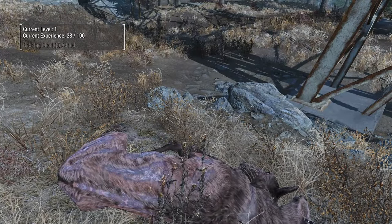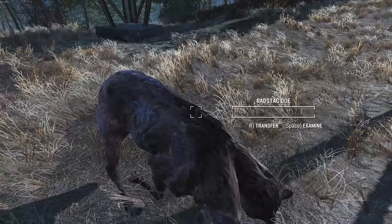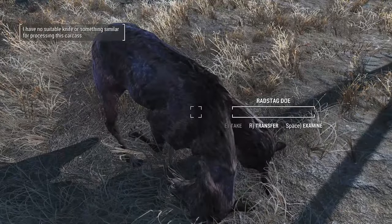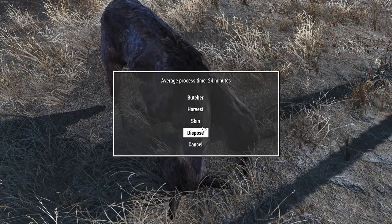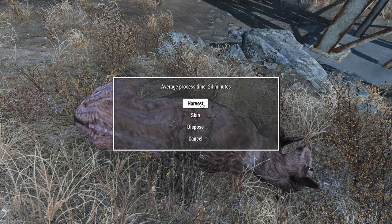That means you actually need a knife. If you try to butcher an animal or inspect it without a knife, it will tell you that you need one. It's not super picky — as long as you have some sort of sharp object like a knife or machete, and even some modded melee weapons, you'll be able to activate an animal carcass. From there you have a few options: butcher, harvest, skin, and dispose. When butchering you acquire that animal's or bug's meat; when you harvest you can acquire bones, or if it's a bug, maybe a gland or other items.